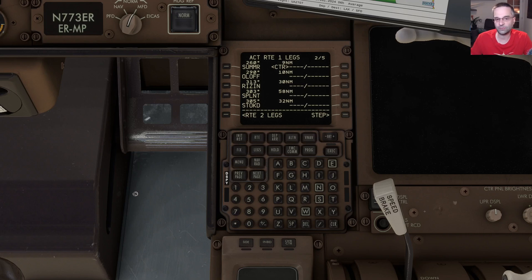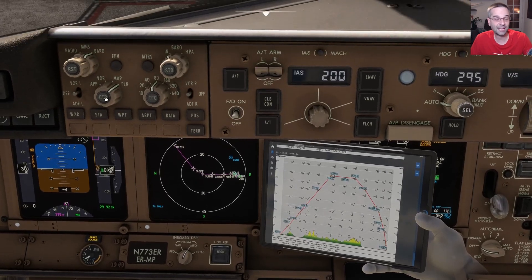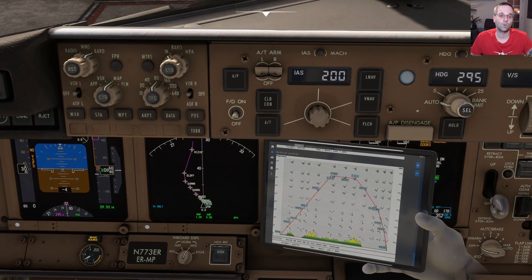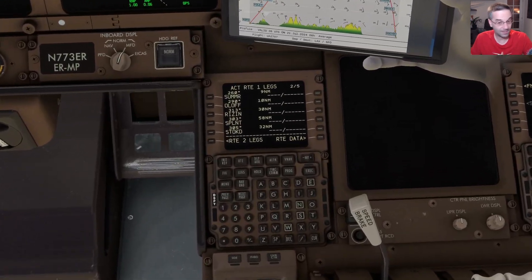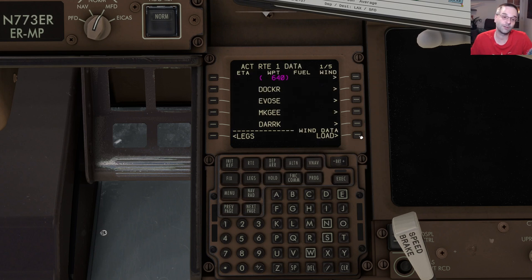The wind data got downloaded from Simbrief when we did the uplink earlier, so all we have to do now is load it in two different spots. But before we can do that we'll need to put the legs page back into map mode. Once we've done that, the first spot is on the legs page — in the bottom right there's a route data option we've got to click, and then from there we choose the load wind option again in the bottom right. That'll think about it for a couple of seconds and once it's done you'll need to press the execute button to load it all up.